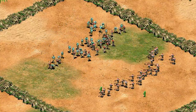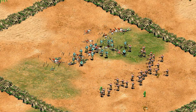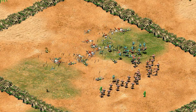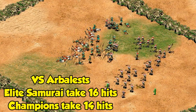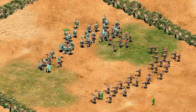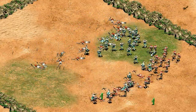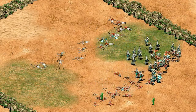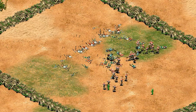Against archers, both units are quite susceptible with only a baseline of one pierce armor. Samurai have their extra 10 HP and movement speed, so we'd expect them to be a bit more resistant, though in testing I saw pretty similar results. Compare them to a unit like the Huskarl and you can see the difference in scale. The bottom line is mass archers are good against both units, and you'd want to have something besides infantry to deal with them.